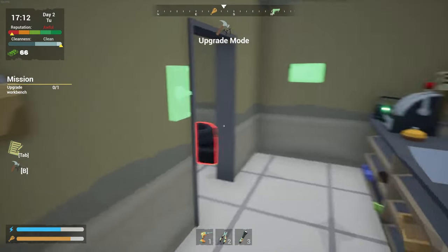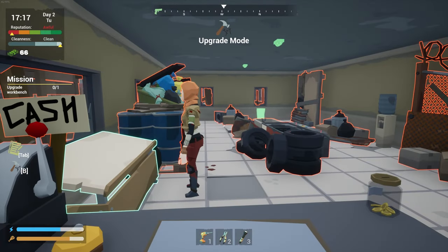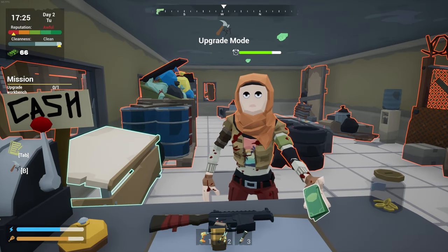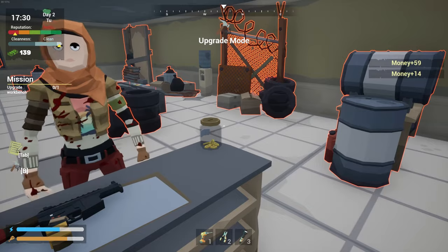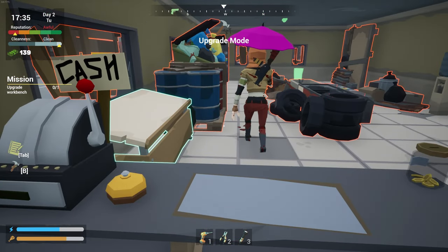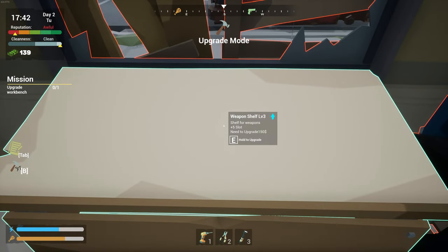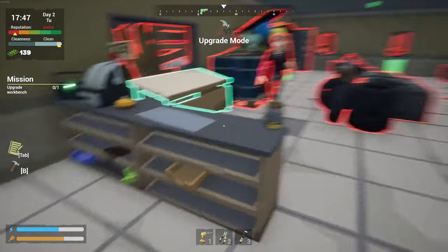Hey buddy. I don't know if that's a he or she — they liked it, that's all that matters. Thank you. Oh, and I got a tip too. Awesome. We got more blood. How much does it cost to upgrade this? $150. Oh, we're close. I can't make any money — I don't have any guns to sell.